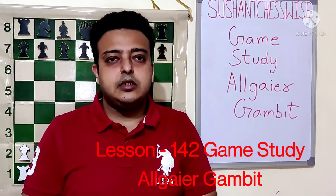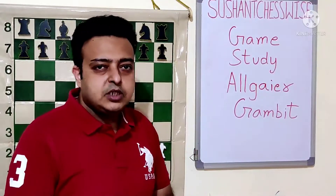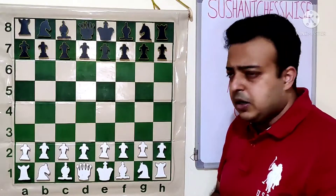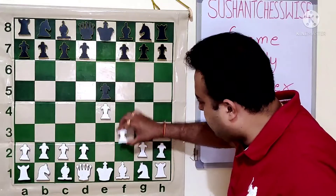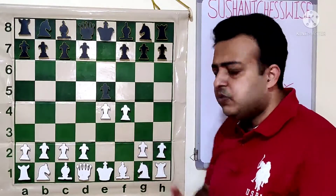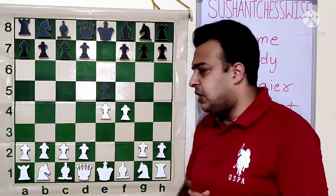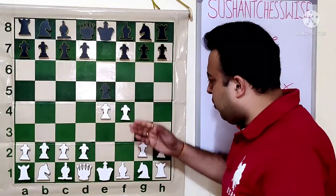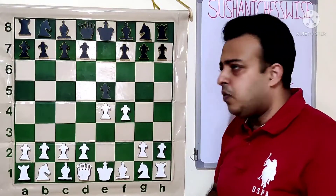Hello friends, welcome to my channel Sushant Chesscoins. Today we are going to look at a game study based on the Allgaier Gambit. First let us see what the Allgaier Gambit is. It is part of King's Gambit. So after the moves E4, E5, F4 - this is the beginning of King's Gambit. White wants to give up his f-pawn for the center pawn and get control over the center.